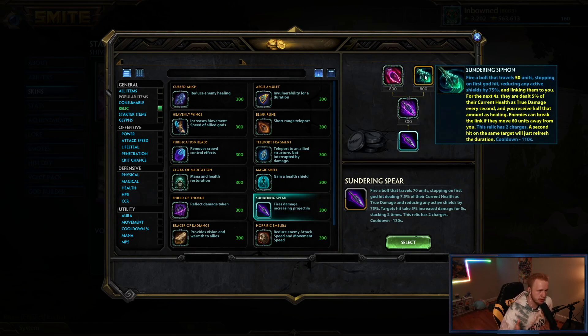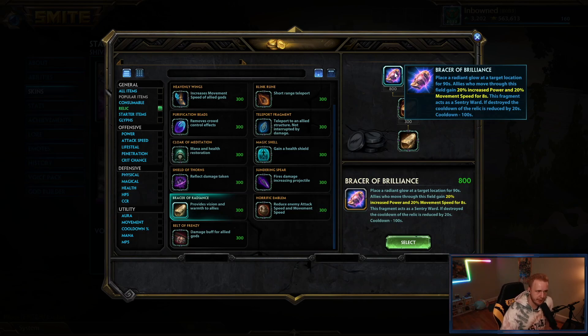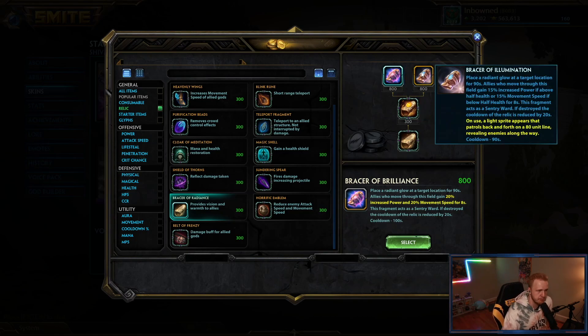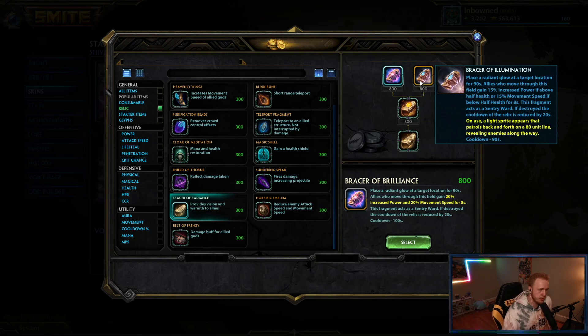Sundering Siphon — I think it's just usually not strong; not very good right now. The base relic gives you a good amount of power and movement speed when you're getting low, but you have to keep tapping into it, and if you're not in that area you get no value. Bracer of Brilliance is a fantastic late-game relic — one of the best. It lets you play both aggressively and defensively: 20 power and 20 movement speed is absolutely insane. Bracer of Illumination is basically a massive ward for supreme vision, but Bracer of Brilliance is almost always better.